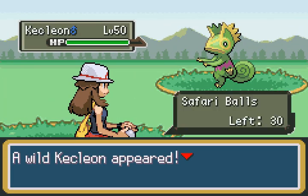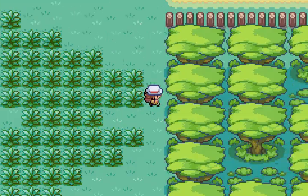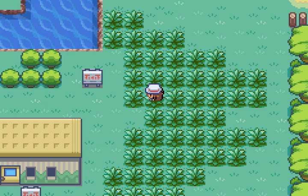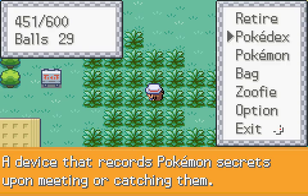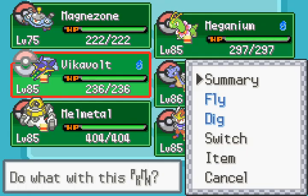I didn't know if this was going to work originally. There's a Kecleon. There's a Meltan — yeah. I didn't know if all this stuff was going to work originally. So let's go ahead and catch Meltan so I can show you guys how to evolve it. Meltan has been caught. I'm just going to go ahead and retire now.